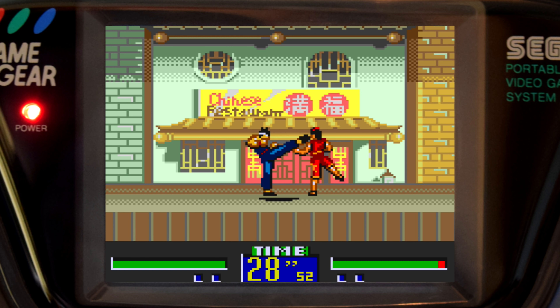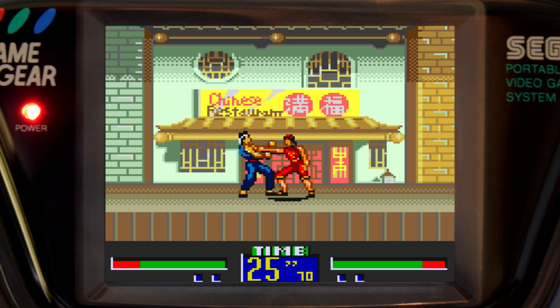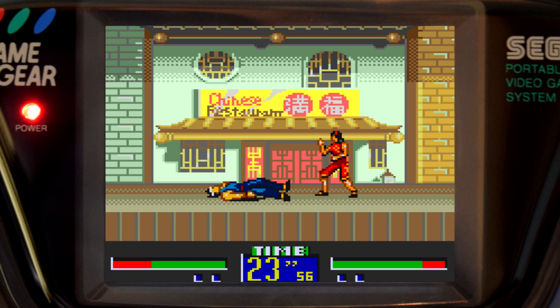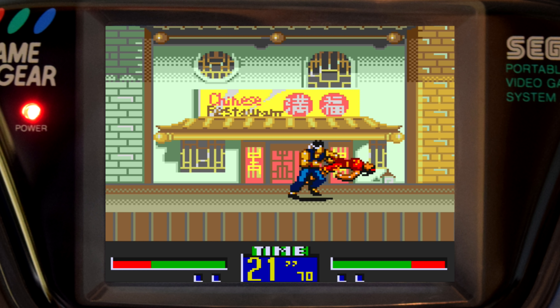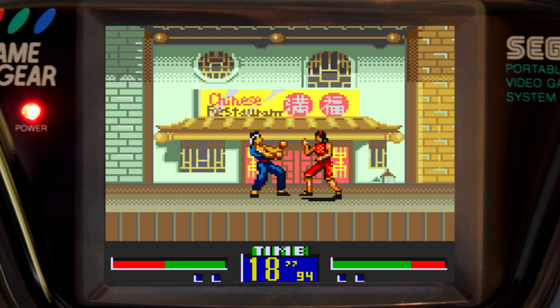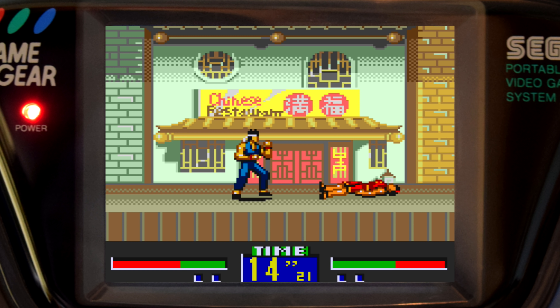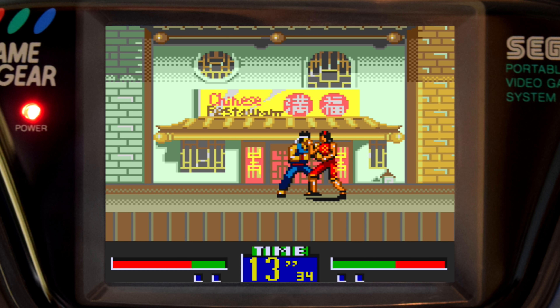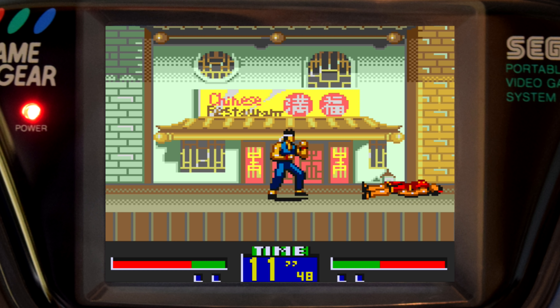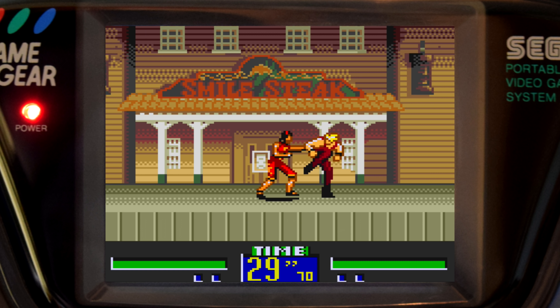The first thing you'll likely think of when you see this one is the Genesis version of Virtual Fighter 2. Much like that game, this is a 2D representation of a product that originally ran with polygons. Surprisingly, this does not simplify the gameplay much — there are still a ton of moves for each fighter, and many of the techniques from the arcade still work here. Even the combo and jump systems are similar.